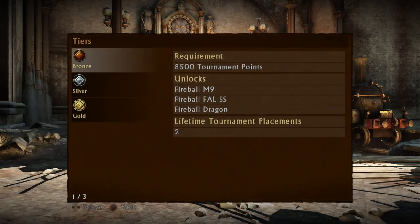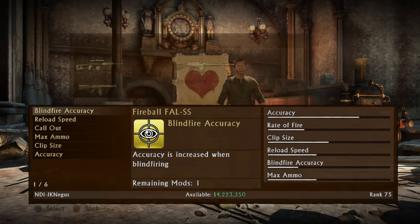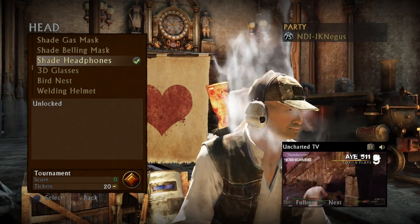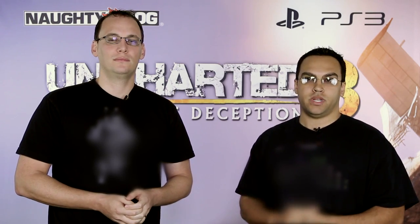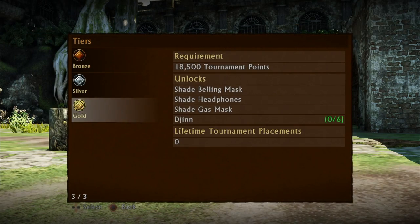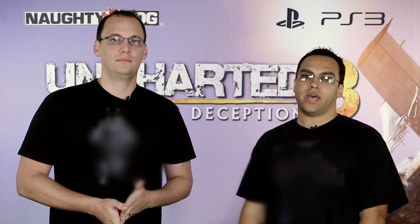We'll be rolling out new gun skins and shade pieces over the next several months as tournament prizes. The bronze tier won't just be gold guns. Some of the new gun skins even include the actual Naughty Dogs themselves, Trumpet and Pogo. We're starting with three new fireball guns for the bronze tier rewards and new shade pieces for the silver and gold tiers. We've also added a counter for tournament rewards that are permanent, so you can see how many times you've hit gold tier on the way to unlocking the gun skin.